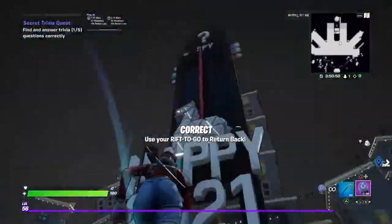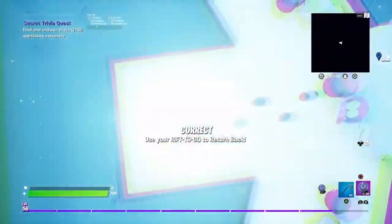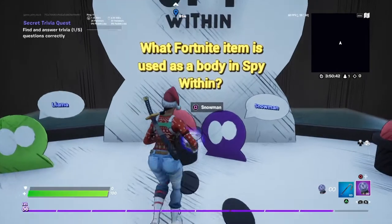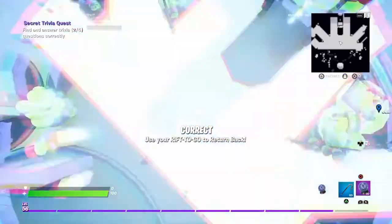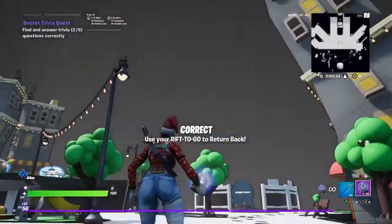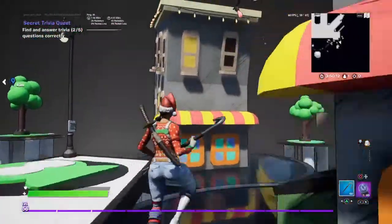There are a couple more. If you just want to save time you can do it right here — 'What item is used as a body?' Look at the snowman. That's the answer: a snowman.